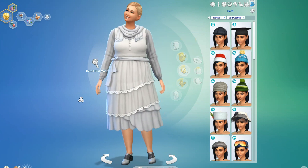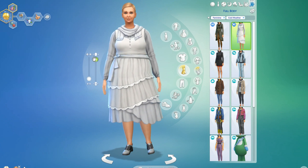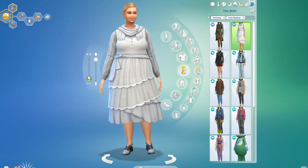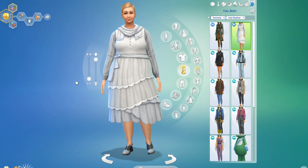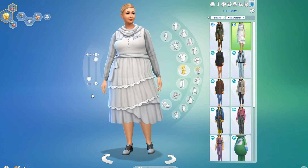You can see her and her sisters all have the same characteristics - fitness high here, body fat low here. What we'll do is every 24 Sim hours we will come back and compare what this looks like.